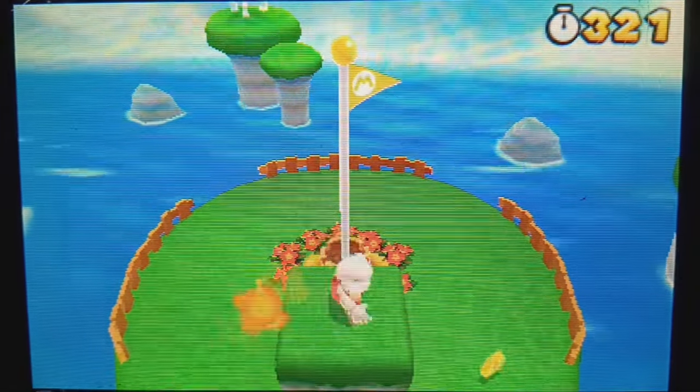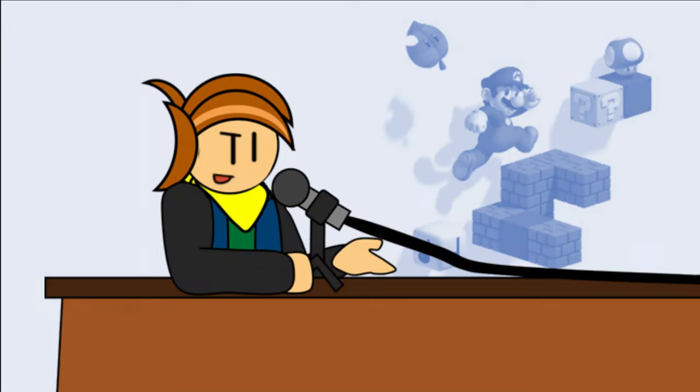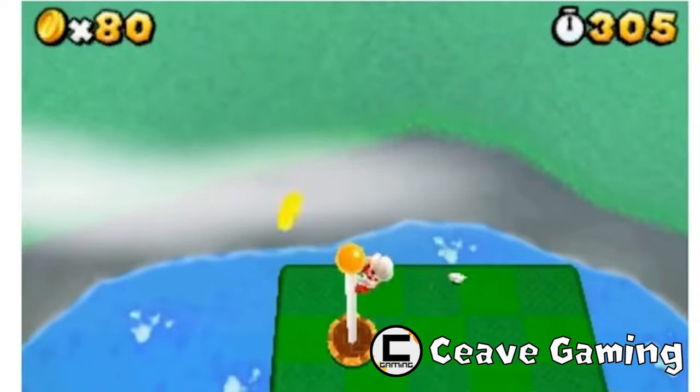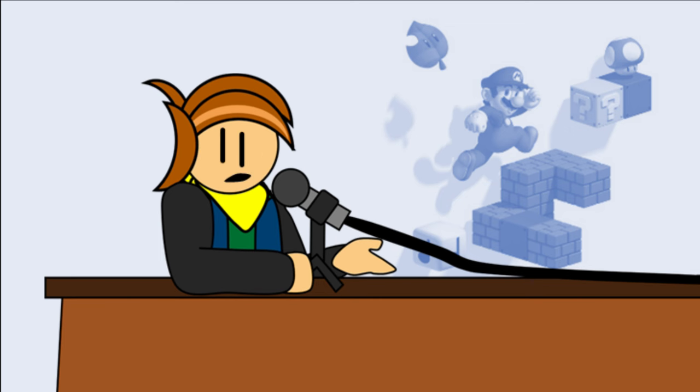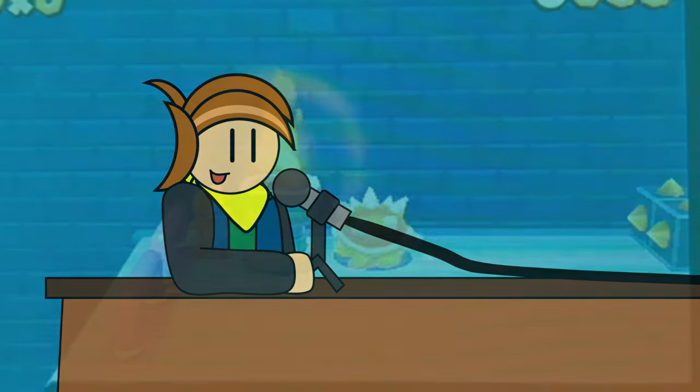Infinite Porcupuffer enemies can be killed with fireballs before jumping to the flag. Murder is completely okie dokie, as long as you don't get rich from it — use projectiles, like in this Fire Flower Porcupuffer jump from World 5-5. With that out of the way, I don't need to go over every level in detail — we're just going to focus on the levels that have real challenges to overcome.